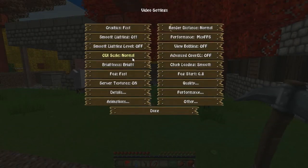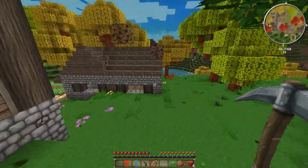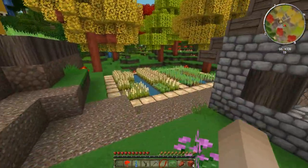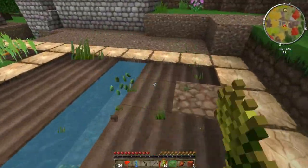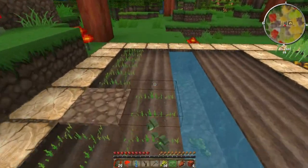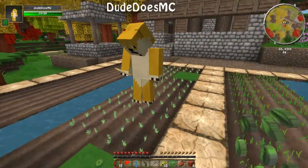I turned down smooth lightning and view Bobby. I can't see the difference though, even when I turn it on and off. I think it makes Minecraft lag a lot. I'm just gonna turn it back on - yeah, I can't see a difference in FPS. Actually when I lowered it and raised it again, it lowered my FPS and it stayed that way. I'm gonna get all of this and replant it. We got a lot of seeds. Let's replant all this.